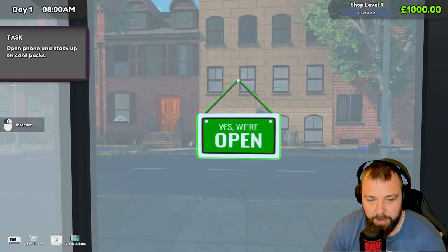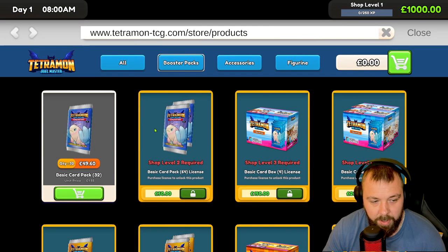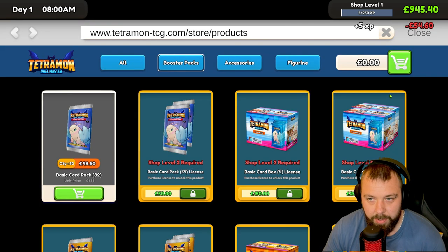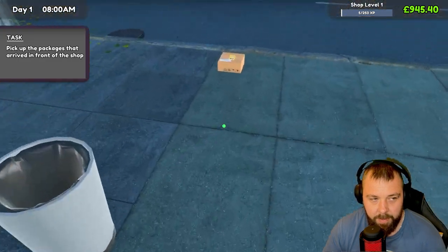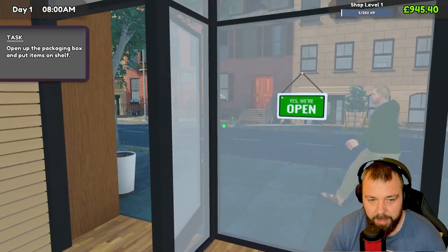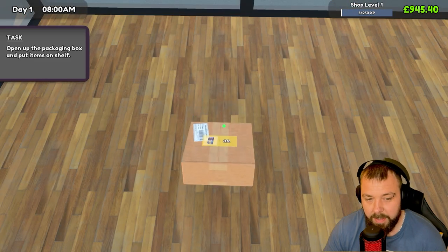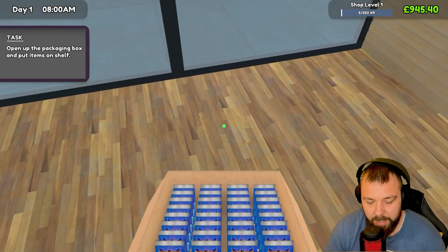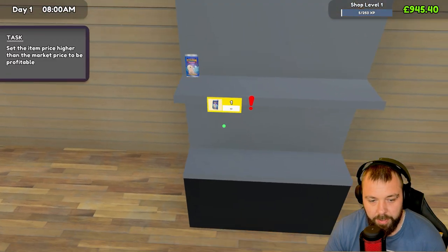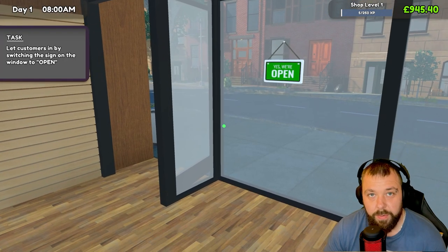Our first problem is we can't actually open the shop until we have card packs stocked up. So we're going to order just one of these boxes for now, add them to the cart, and purchase those. We need to pick up the package from the front of the shop and put an item on the shelf — we can't open until we do that.